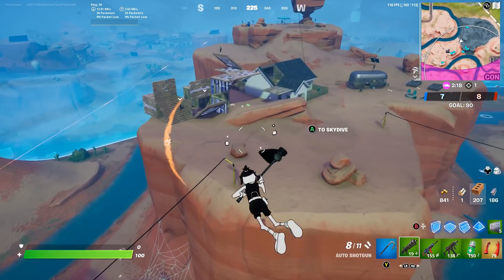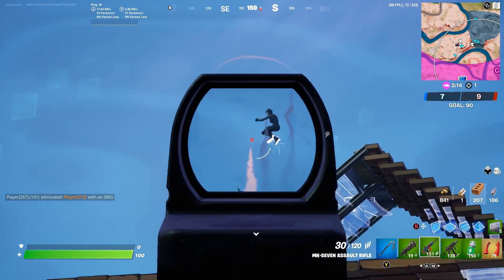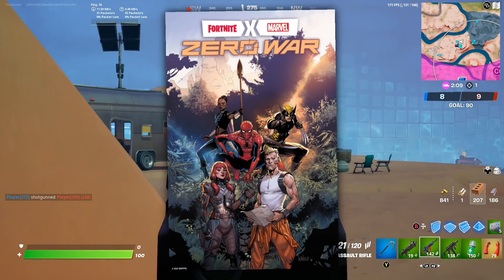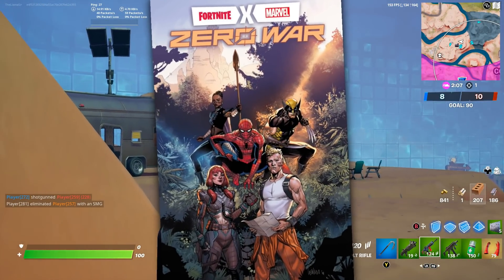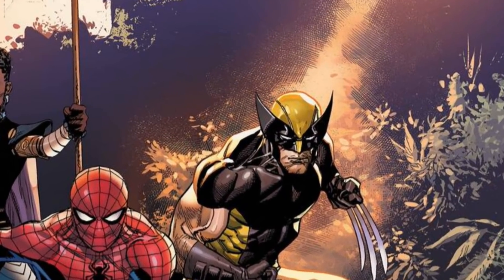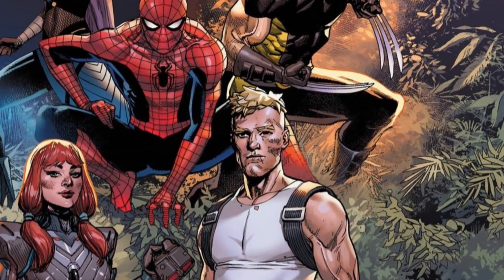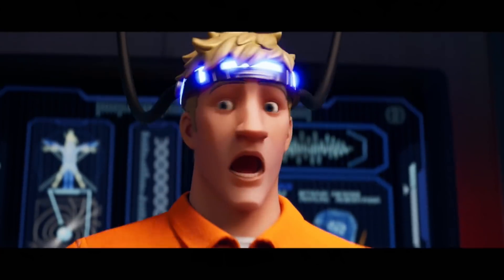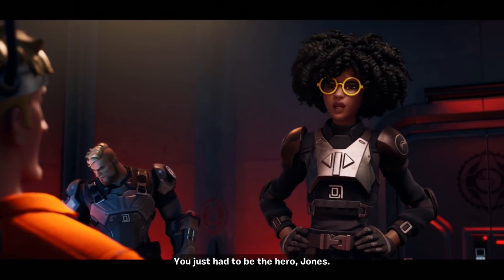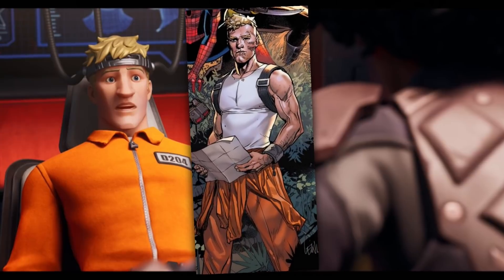It was recently announced that there's going to be a new comic series between Fortnite and Marvel called the Zero War series. The cover shows a lot of interesting stuff — Spider-Man is in the very center with Wolverine to the side, and we can even see a sort of style of Agent Jones. It doesn't really look like Jonesy, but you can tell it's him since he's got the same prisoner suit we saw in the trailer for Chapter 3.